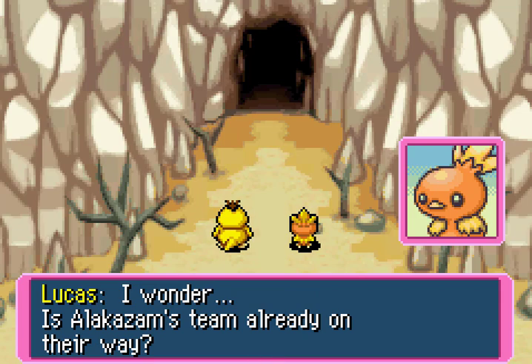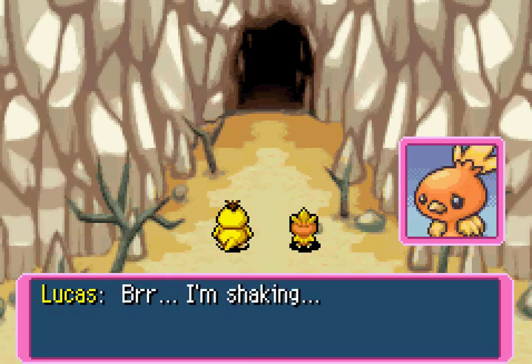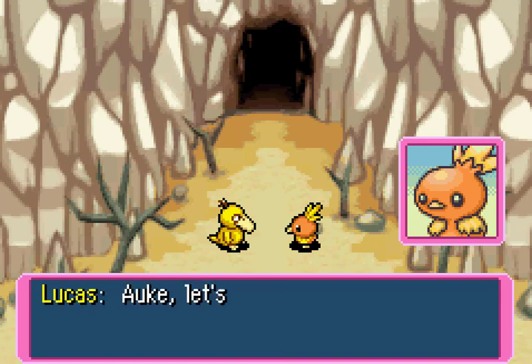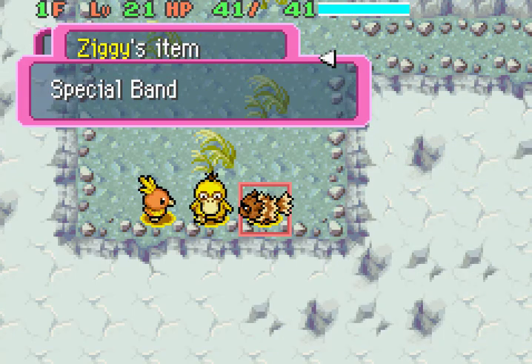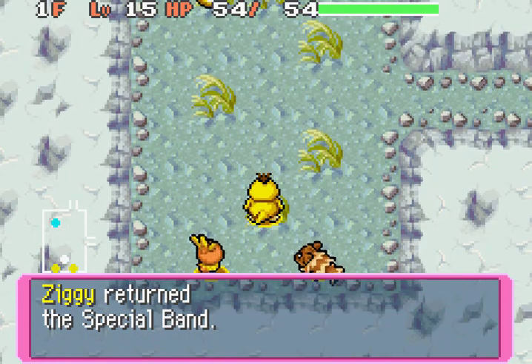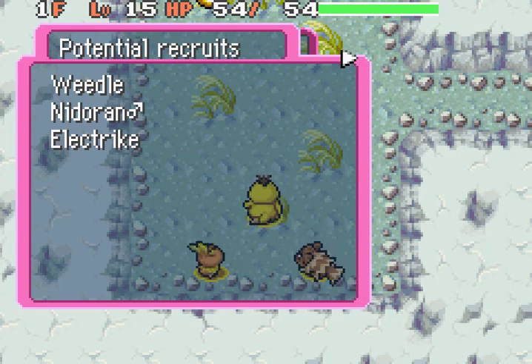I wonder — is Alakazam's team already on their way? Zapdos sounds very tough. I'm shaking. I shouldn't get all scared now. Our objective is to rescue Shiftry. Let's do our best. I also got one new friend area off-screen — it had Thunder in its name and said it was able to recruit a good amount of Electric Pokemon, so hopefully that'll help me get a Pokemon here. We already have Weedle, which we got last episode in Silent Chasm. I'll get another one if possible.